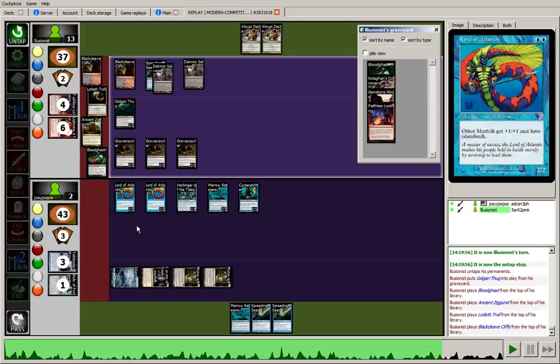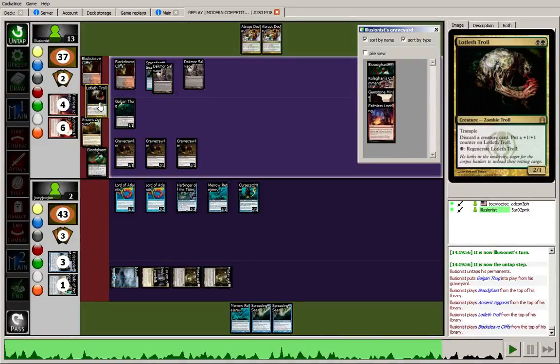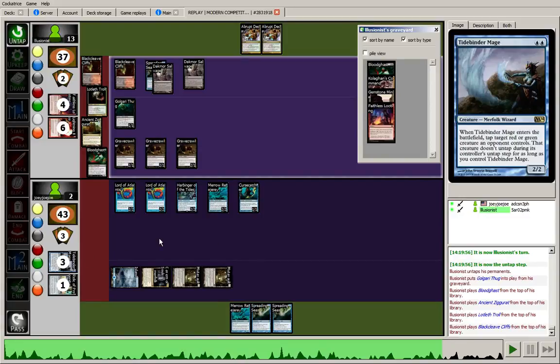Lotleth Troll helps explain why I bring in Tidebinder Mages. Lotleth Troll is one of the biggest threats in these Dredge decks because he does so many things. He has Trample. He might not look like much as a 2-1 but he is a discard outlet, which is huge. If you have multiple Vengevines or Bloodghasts, you can discard them to the Lotleth Troll — you want them in the graveyard anyway. You discard them, play a land, all your Bloodghasts come onto the battlefield with Landfall, and if you play a couple of small creatures, all your Vengevines come back too. He also has an amazing ability to regenerate for a single black mana. So you're synergizing and discarding Bloodghasts, Vengevines, and Gravecrawlers into the graveyard, putting lots of +1/+1 counters on him, making this guy into a 5-4, 6-5, 7-6 Trampler who can regenerate. Extremely threatening card, and Tidebinder Mage is just one of our few really good answers to that guy.